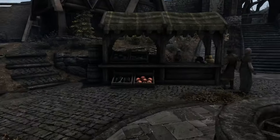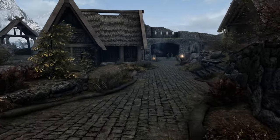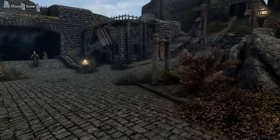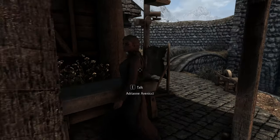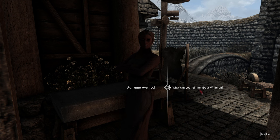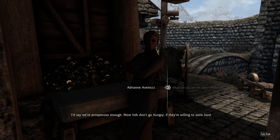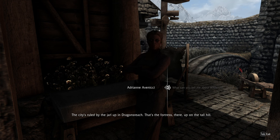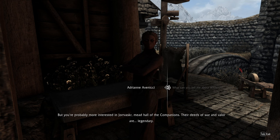Alright. I did want to see a smith, which I believe was right by the main gate. He's the steward up at Dragonsreach — I've had no reason to go up there. Tell me about Whiterun. We're prosperous enough; most folk don't go hungry if they're willing to work hard. The city's ruled by the Jarl up in Dragonsreach — that's the fortress there, up on the tall hill. But you're probably more interested in Jorrvaskr, the Mead Hall of the Companions — their deeds of war and valor are legendary.